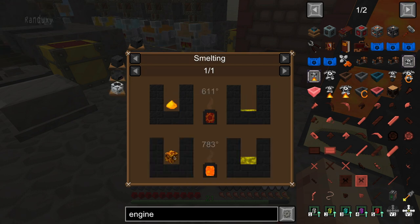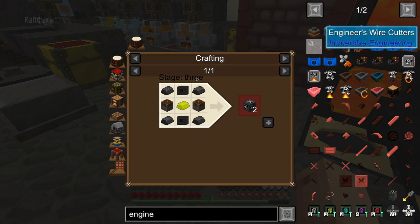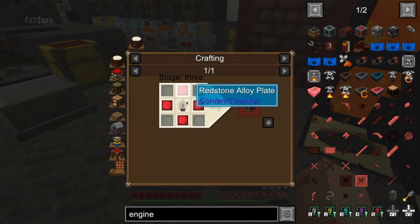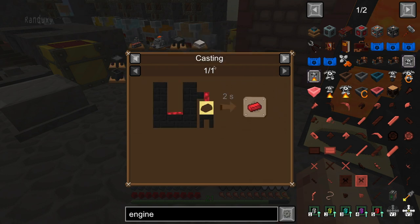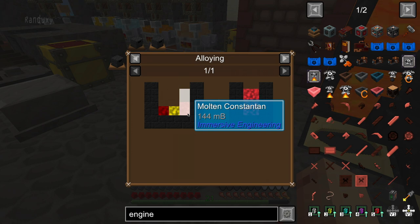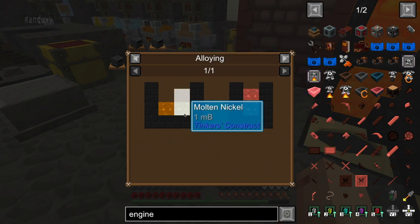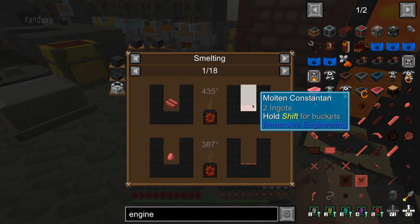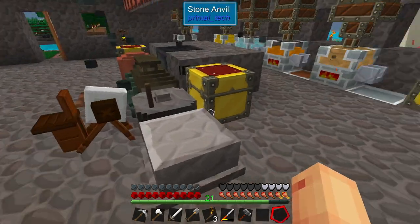Oh wow, glowstone - I think I have some glowstone, so we should be good. I thought it was gold. So we need to make glowstone and then this Constantine. And Constantine is another alloy, which is nickel and copper, which you think it would be able to do through the kiln. I don't know, let's see if that'll work.